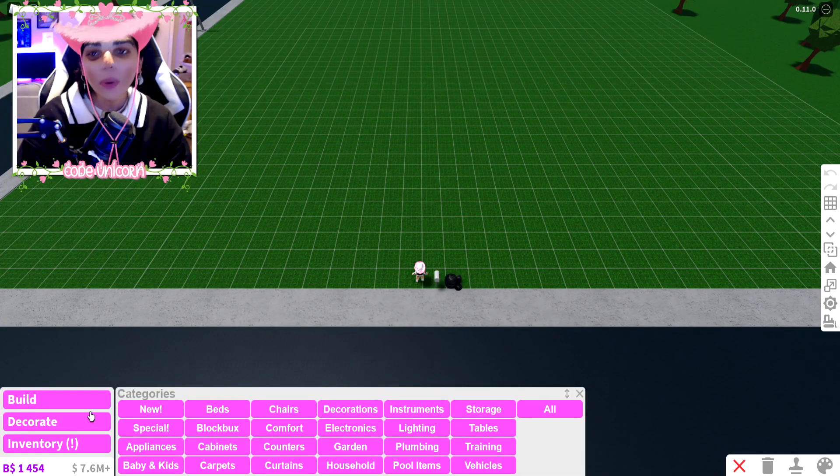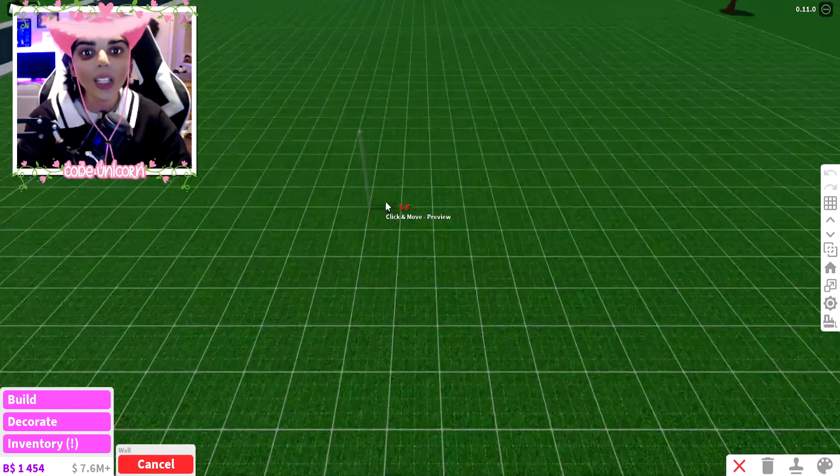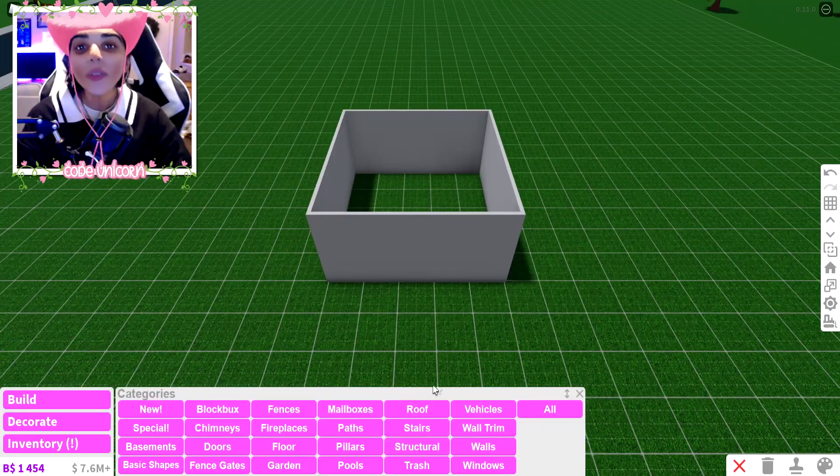The first things we need are some walls. Since we're only using 50 items I can't make it too big, so we're gonna do a five by five. Each wall is basically one item, so we're already using four items, and then we need a roof.